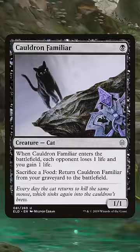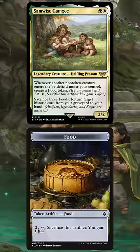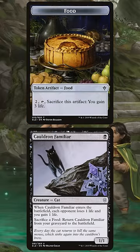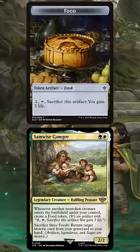With this setup, we can play the Cauldron Familiar, drain our opponent for one, and make a food with Sam. Now we can sac Cauldron Familiar to Viserysir, and once we get the cat in the graveyard, we can sac the food to return the cat to the battlefield, which will drain our opponent again and trigger Sam to make another food.